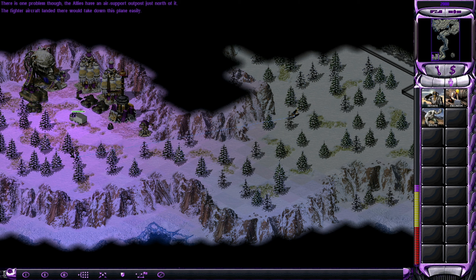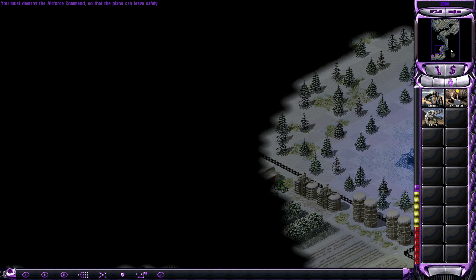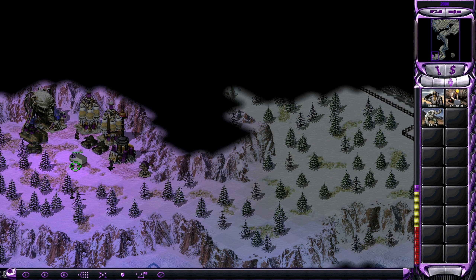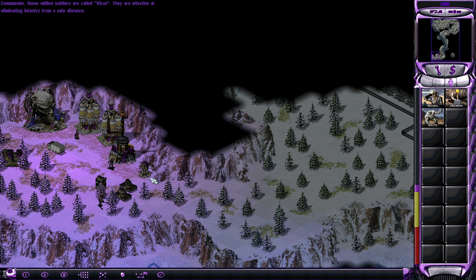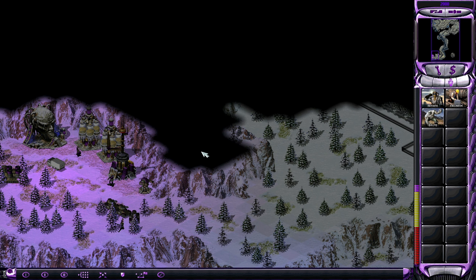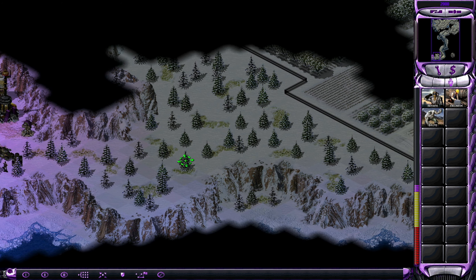New mission objective received. We have to take down the air force command — we can do that. There's some ice here. We do have an engineer here as well, and we actually have a harvester too! We'll make use of those viruses too. But first, you can do some harvesting here please.